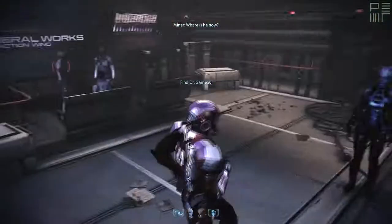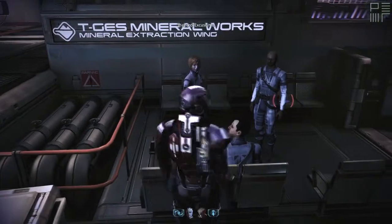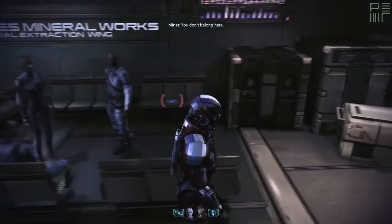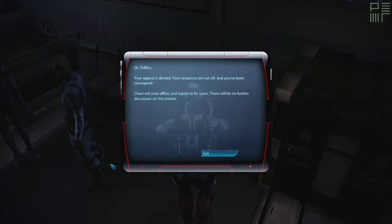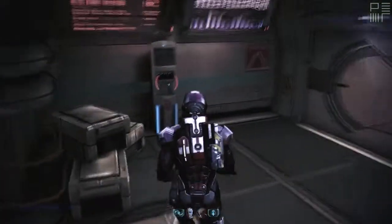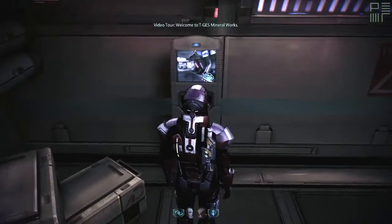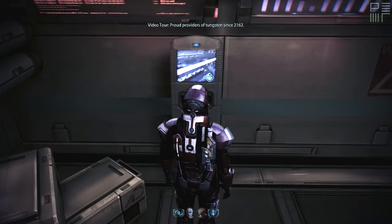Where is he now? He's safe — locked up. He can't hurt us now. Excuse me — you don't belong here. Great. Fantastic. Your appeal is denied. Your resources are cut off. He's been reassigned. Welcome to TGS Mineral Works — Rob providers have tungsten since 2462.